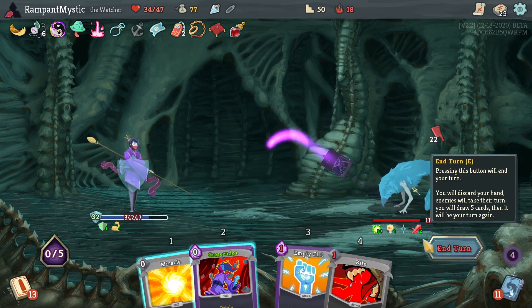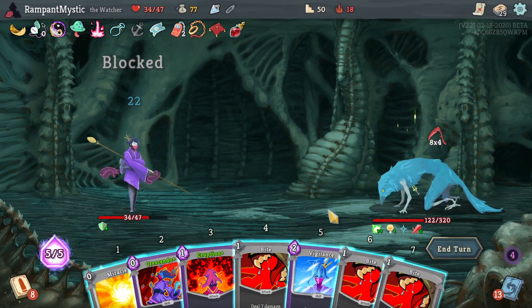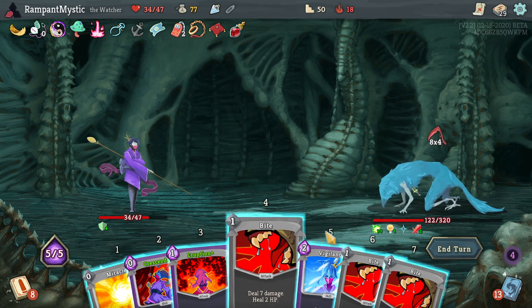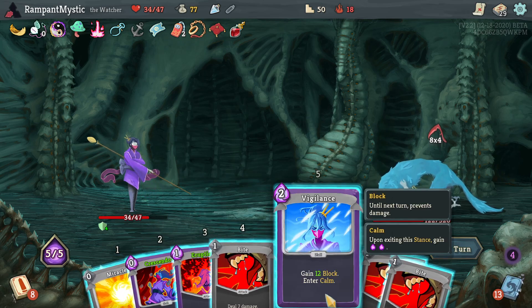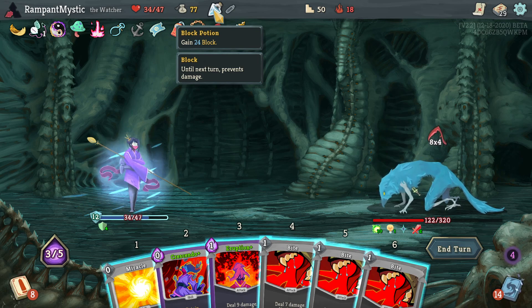I'm just gonna double block here. Just keep defending — this is gonna be the plan. I'm not gonna do anything stupid. And of course I forgot about RNG. We don't actually have enough damage to burst it down. So what's gonna happen is this has to be used — well, it doesn't really have to be. We'll survive.